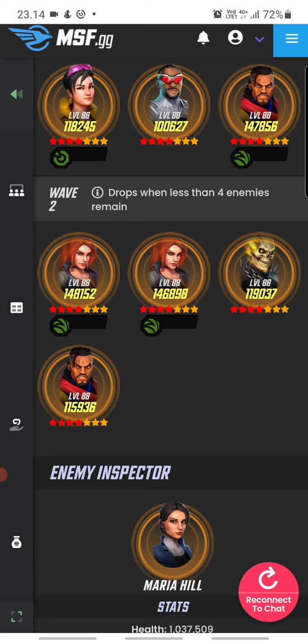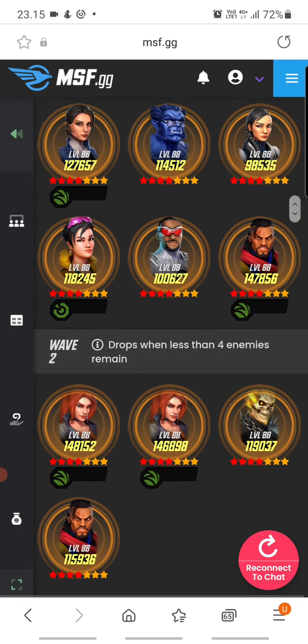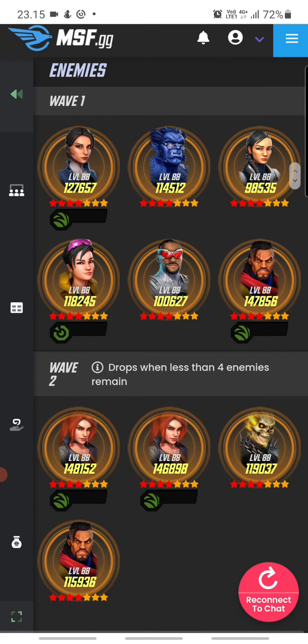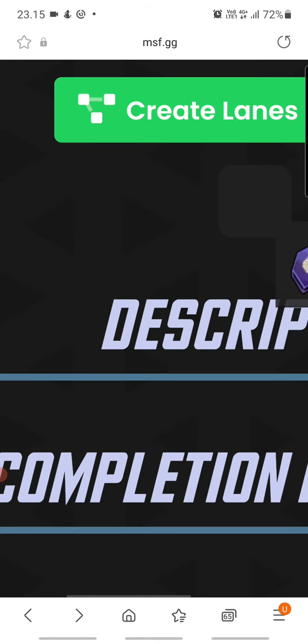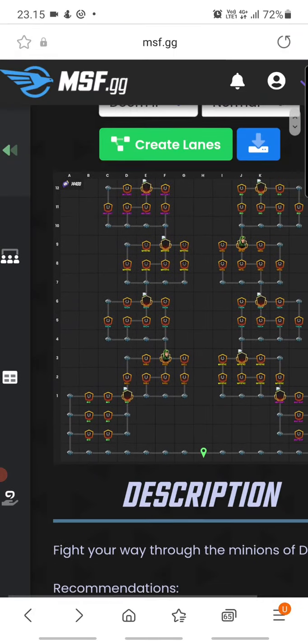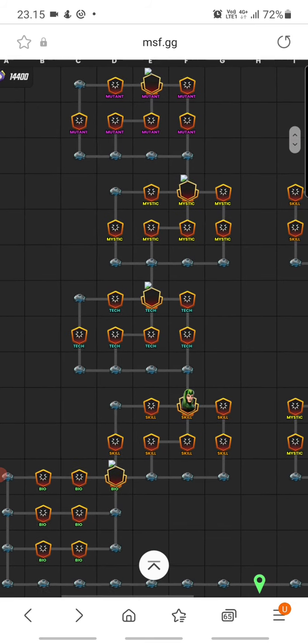They clearly noticed that Cloak's darts are really good, so the second wave has two Elsa Bloodstones with a taunter. Ghost Rider doesn't seem too bad, but Elsa Bloodstones can definitely be a problem — if you dodge a lot they'll just keep hitting you until you're dead. All in all this node feels maybe a bit easier than it first looks.